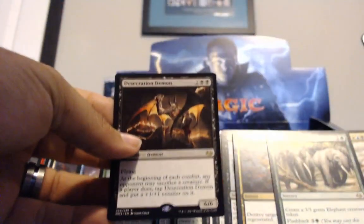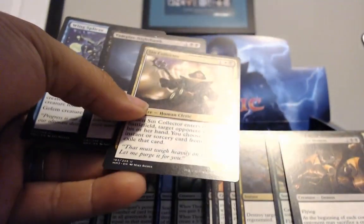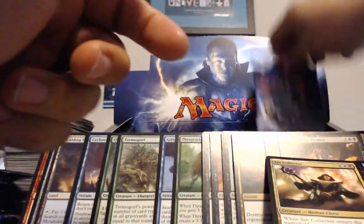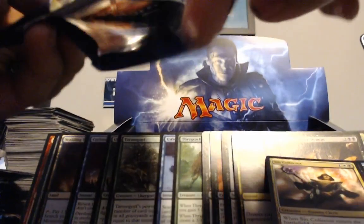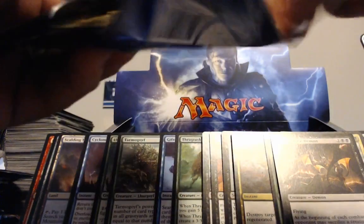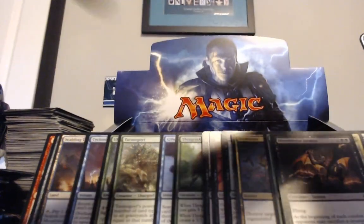In Limited it's terrifying — it's like good luck blocking this. Another Nighthawk and a Sin Collector. Nighthawk's so good in Limited. Don't forget your Thunderous Wraths — also very good. There's a Sin Collector over there chilling with the expensive cards — the rares. You don't deserve that.